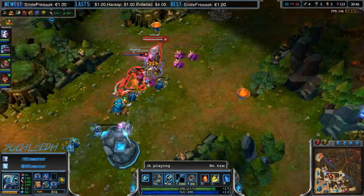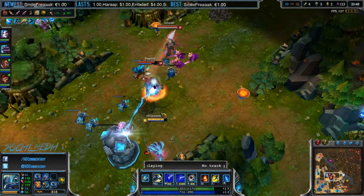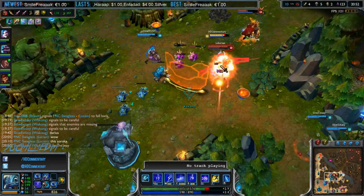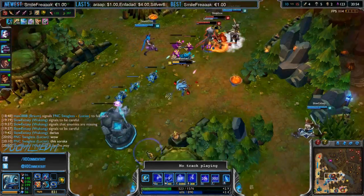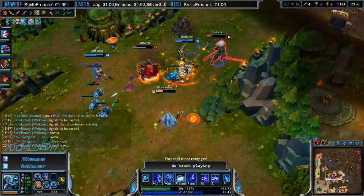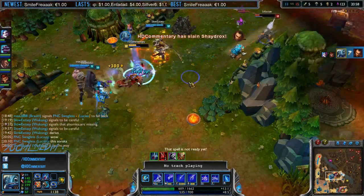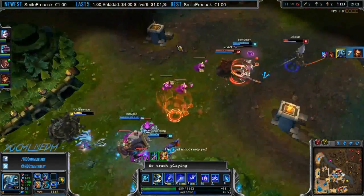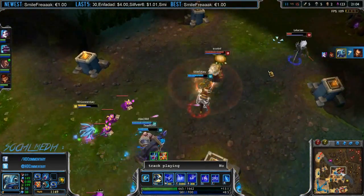That should be enough to get you started with Fizz. These are the main rules that you will have to use in your games. Of course, you will have to figure out how and when to use these mechanics effectively. The most important thing is mastering your E — this skill can dodge anything. Don't only use it to deal damage; use it to deal damage and to dodge a crucial skill shot from your enemy.